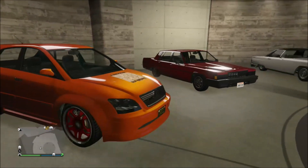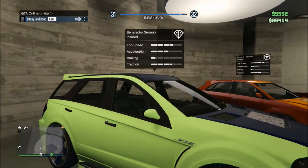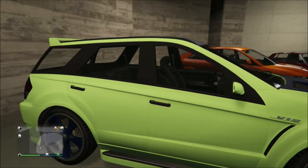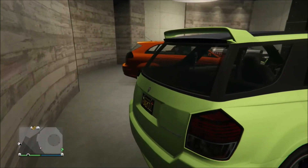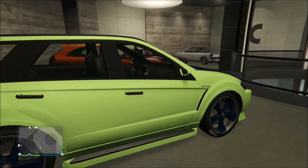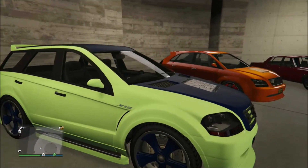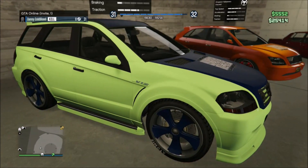Next on the list, we have none other than the Benefactor Serrano. This is a car that when you really take a look at it, most people tell me they don't think they've ever even seen it in the game before. At first you might think it's like a Land Rover type, but no — this is the Mercedes-type SUV within the game. It's an amazing style and it climbs up the hills pretty awesome.